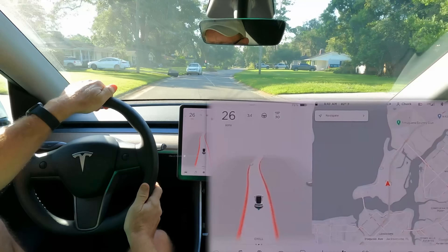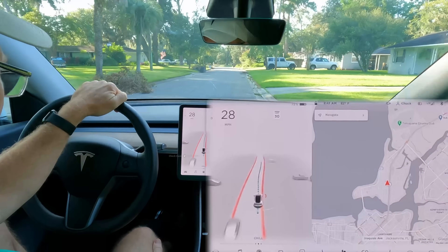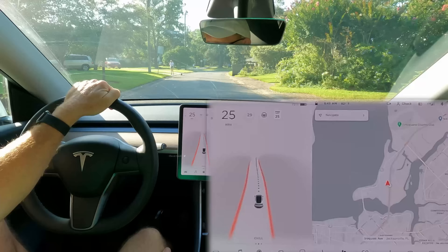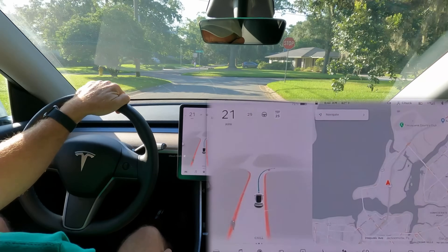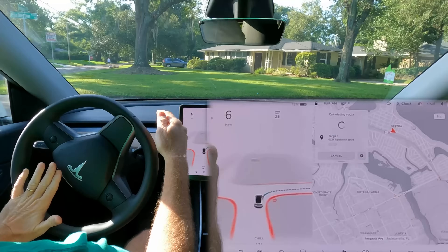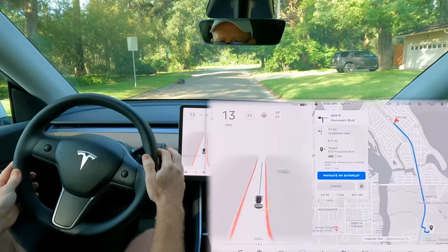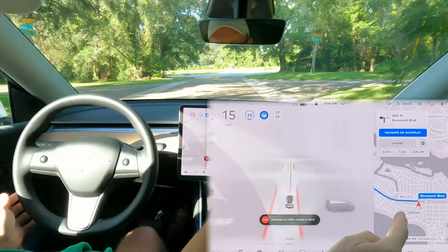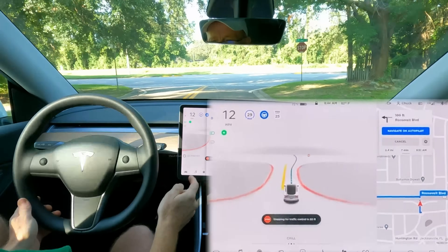It feels like it's being more cautious — it's not just proceeding. But it's also turning right on turns where it needs to be going left, even though it's navigating left. It's not like I'm forcing it down this corner — it chose this route. Now straight ahead with a left turn programmed, it's got a little vector to go left.